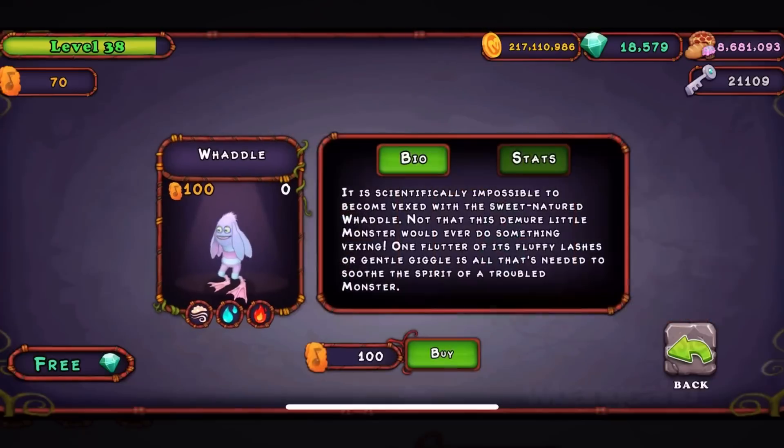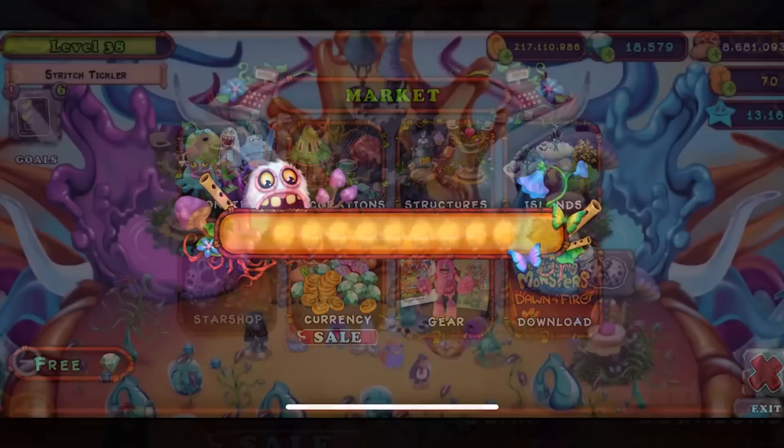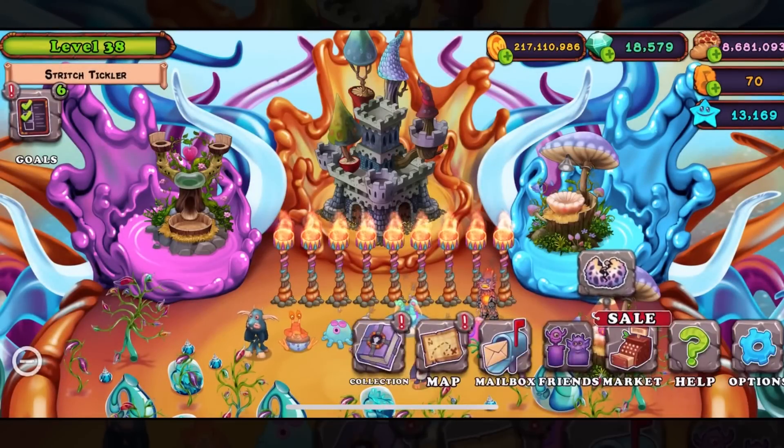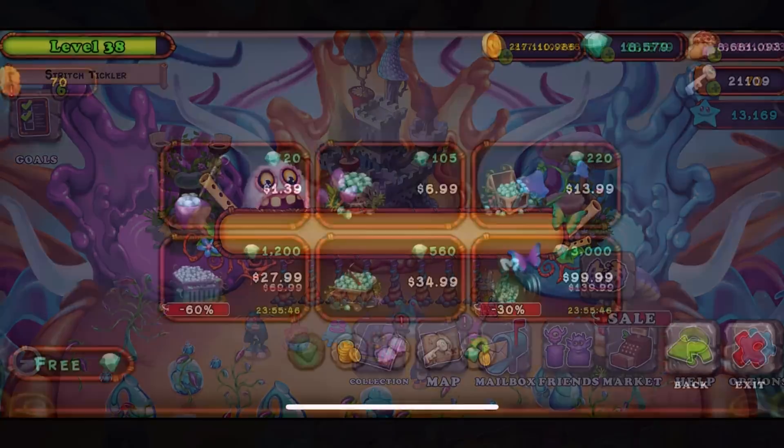We're back with another video on My Singing Monsters. Today we're gonna be breeding for this monster in the game. If you haven't added me, my friend code is 5866DA — that is 5866DA — so be sure to add me. It's in the top right-hand corner.